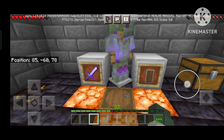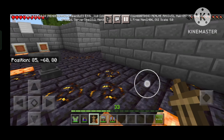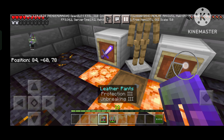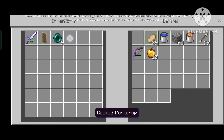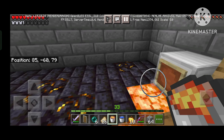So guys, for the first round we will get a leather armor, so we will take it first and take this armor quickly. We also get an iron sword and a shield, so we will pick them in this chest. I think these items will be enough for our first round.